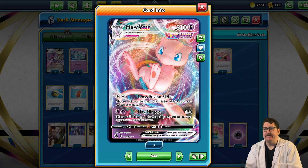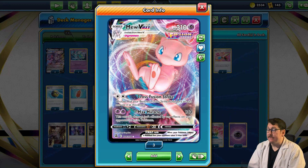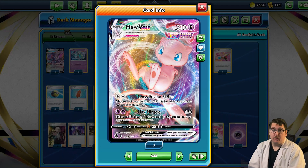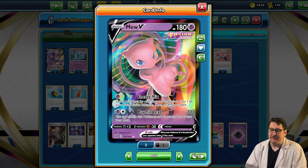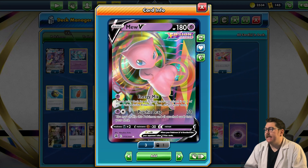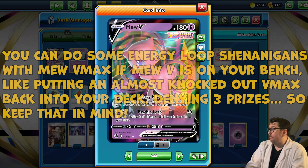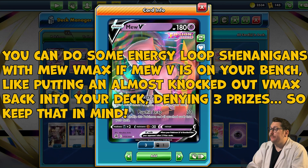For two colorless you have Max Miracle — 130 damage — and the attack isn't affected by any effects on your opponent's active Pokemon. This comes in handy against Miltank. We're mainly powering this card up with Double Turbo Energy. It evolves from Mew V — 180 HP, a little on the low end. One colorless for Energy Mix: search your deck for an energy card and attach it to one of your Fusion Strike Pokemon. We're basically trying to evolve this as fast as possible.